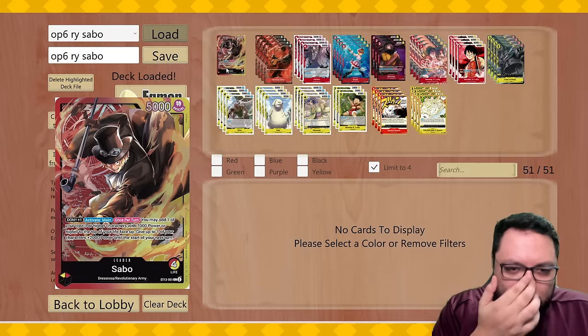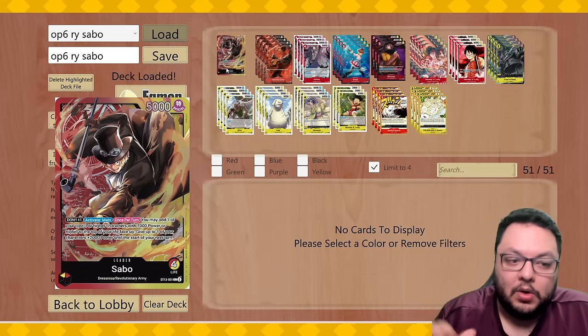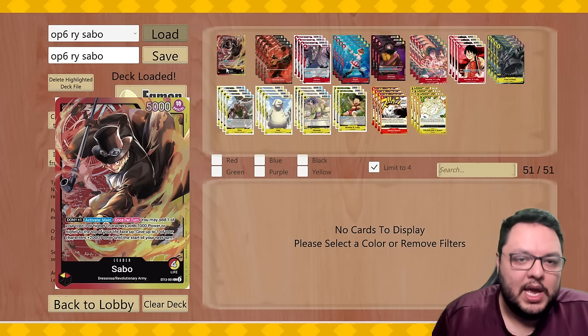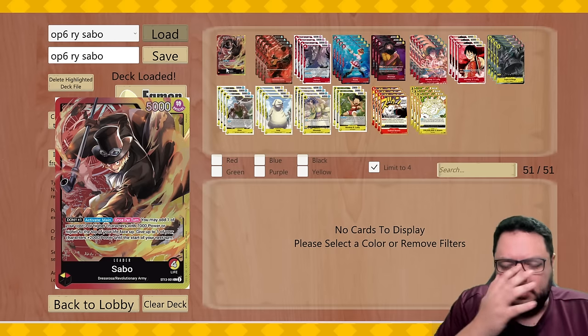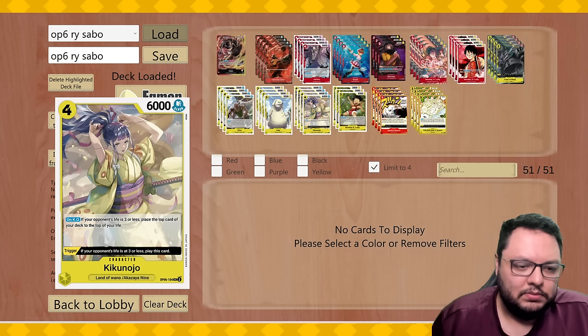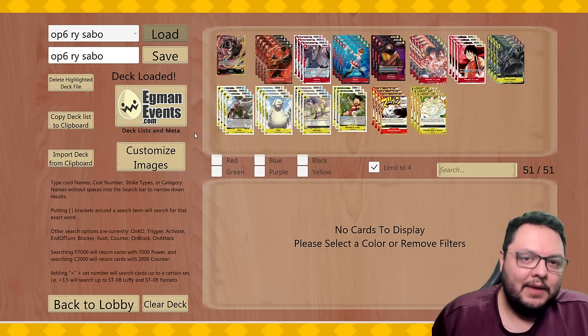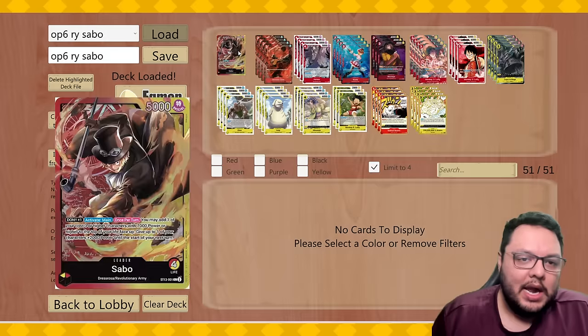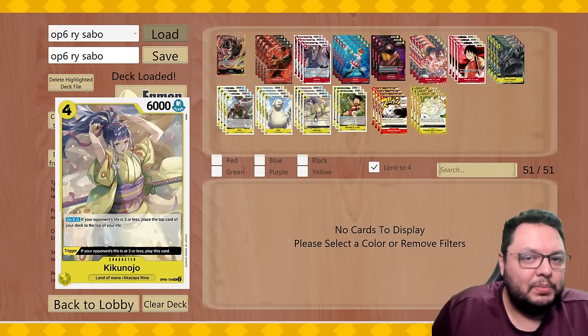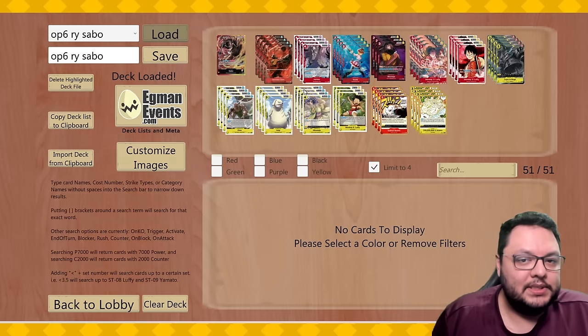The main idea is that the leader: if you have a 7k character or more and a 3-or-higher character, you can put it in your life and then give something else plus 2k. The best card to give a plus 2k is definitely Zoro. For example, if you have Kikunojo on the board, attack for 7 with her, then play Zoro, put Kikunojo in your life, give Zoro a plus 2k, attack for 7, and likely attack for 7 again with Sabo. It's very aggressive — you'll put the opponent at 3 lives so this card is active and you can play it for free from life. That's one of the best combos in the deck.